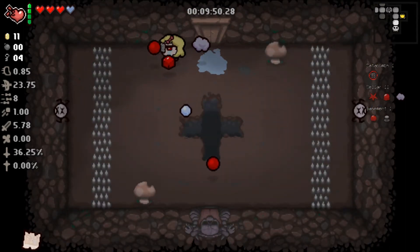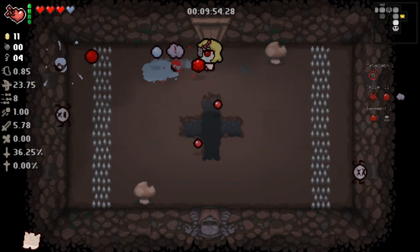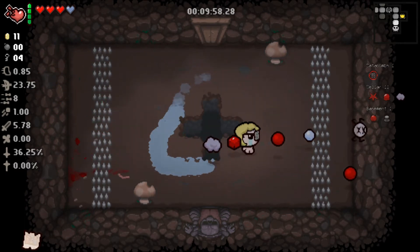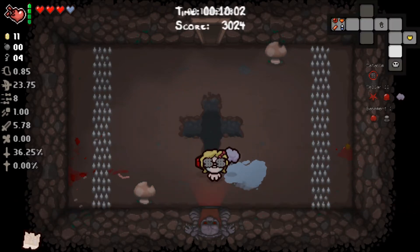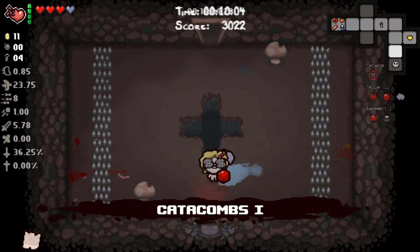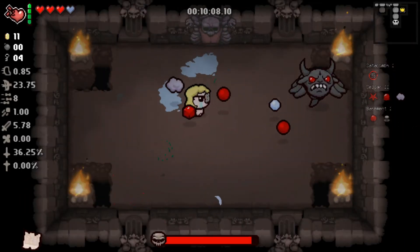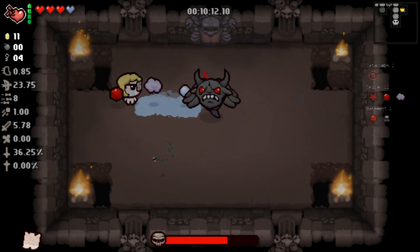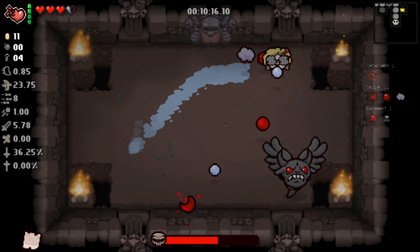If you're stacking coins — if you've got like 99 monies you might as well go to the shop. We're just gonna take the boss drop. Hoping that 36% chance for the devil deal actually works, but chances are probably no.